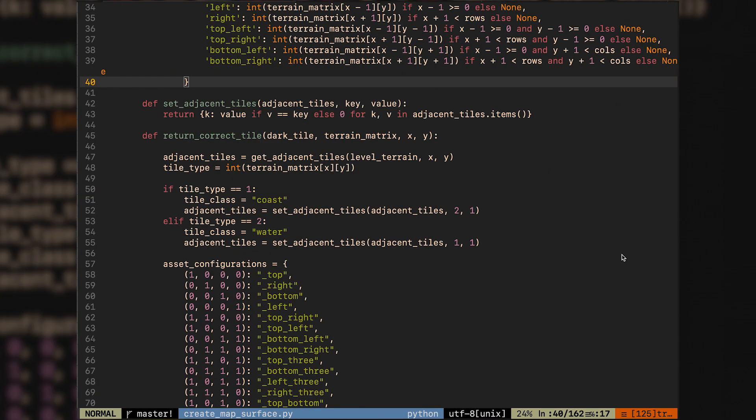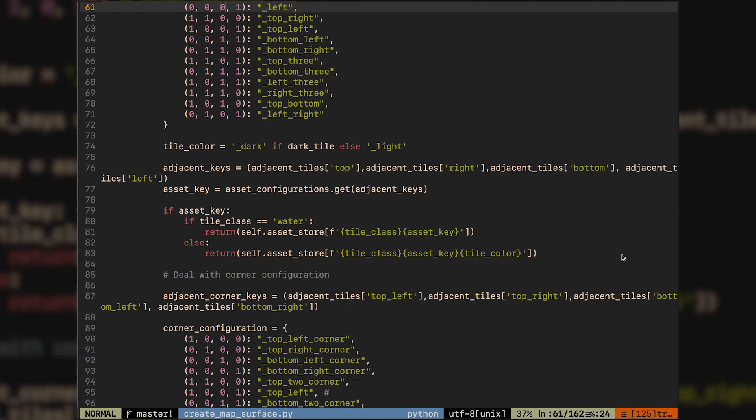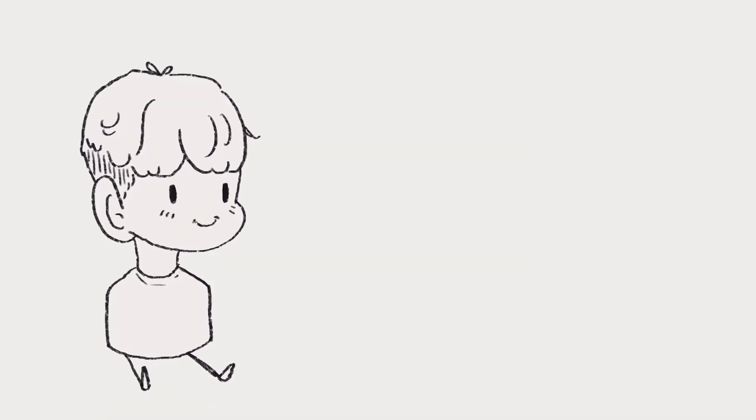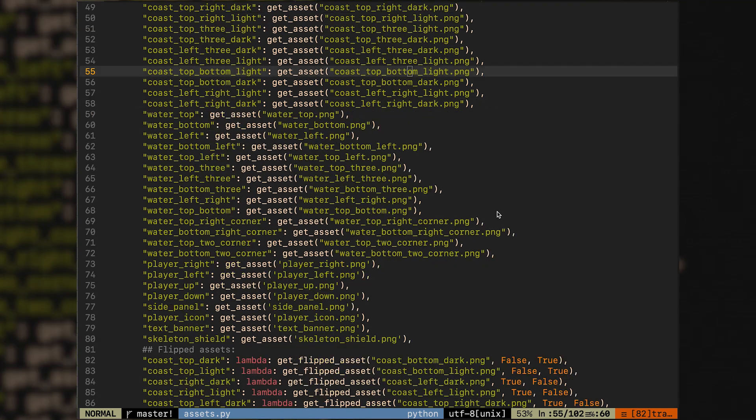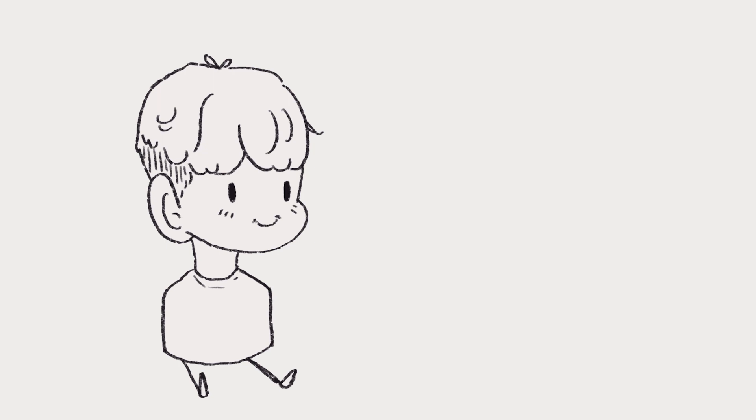This ended up taking a lot more time than I thought it would. I had to create an auto-tiling module that would render the correct coastal tile for the grass as well as for the water depending on the type and color of the surrounding tiles. Then, I had to create new assets for each of the possible variations. In the end, I think the lakes with their little coast look really nice, so I'm glad I went through all the trouble of putting it all together.